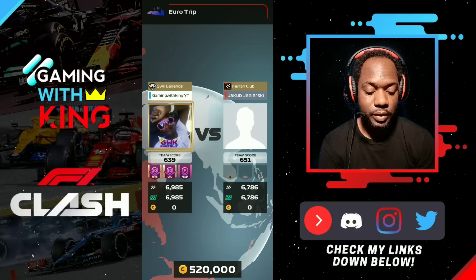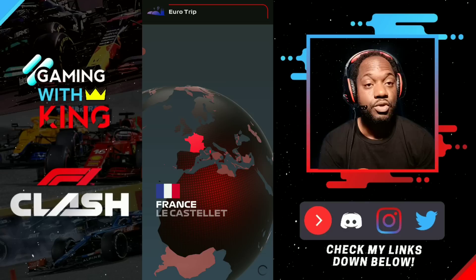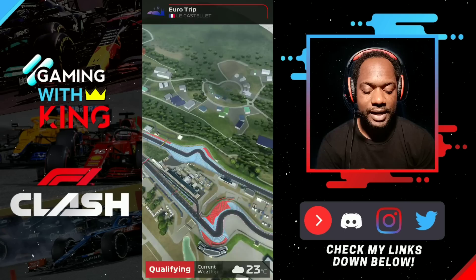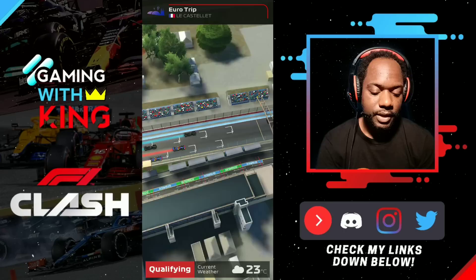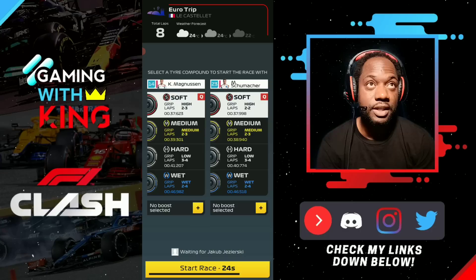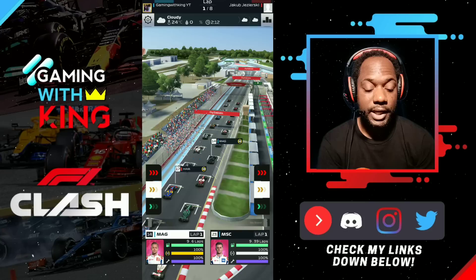We're finding a match with a higher team score than us. We're on our first track, which is France. Remember to subscribe, turn on notifications, and smash that like button. We're qualifying with Mick Schumacher and Kevin Magnusson — Magnusson is out-qualifying Hamilton. We're matched against Lewis Hamilton, hopefully a common Hamilton, since our drivers are stronger than common Hamilton, but a rare Hamilton could be a challenge.